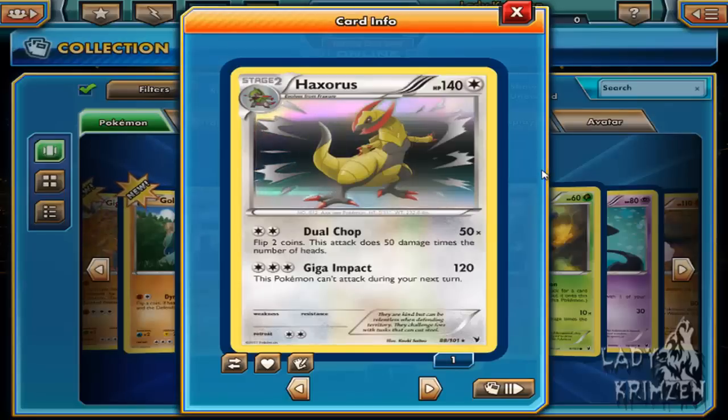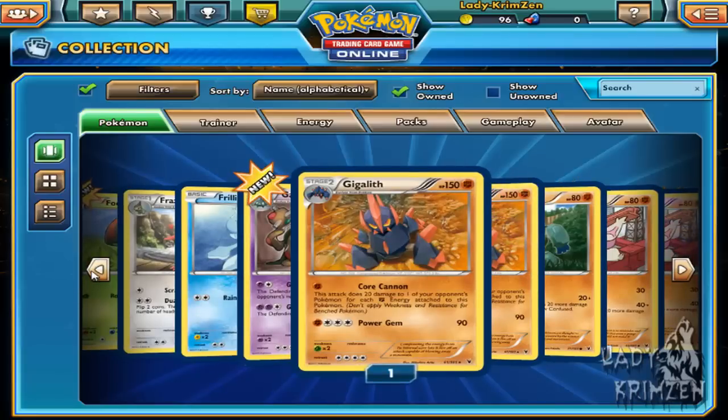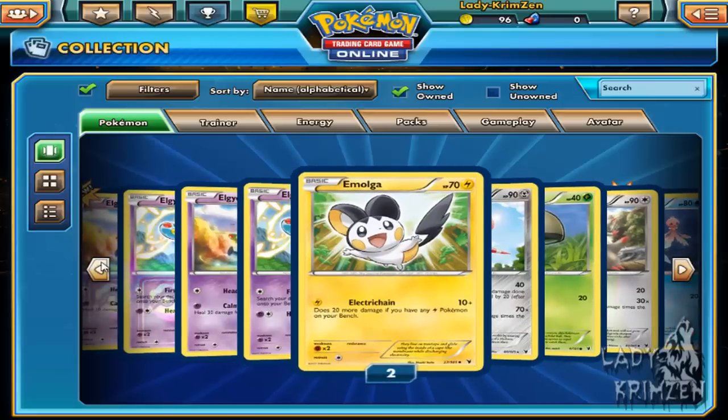There's our holo Landorus. Now holo Haxorus — this is one I was never expecting to get. 140 health, Normal type — this was before the Dragon type was introduced into the TCG. It's got Dual Chop: flip two coins, 50 damage times the number of heads, so one head does 50, two heads does 100. Giga Impact — very similar to how it works in the game — deals 120 damage, requires three of any energy cards, but this Pokemon cannot attack during your next turn.